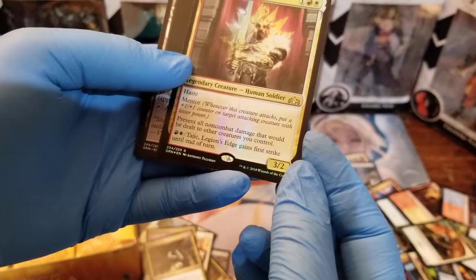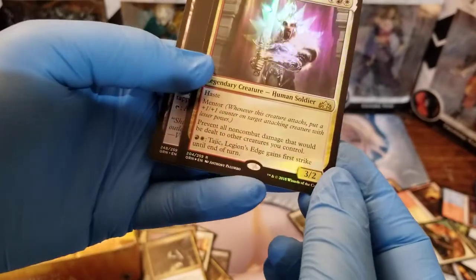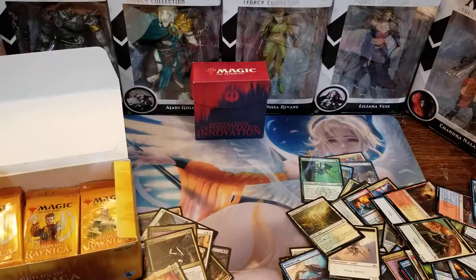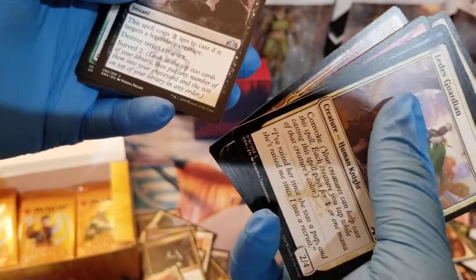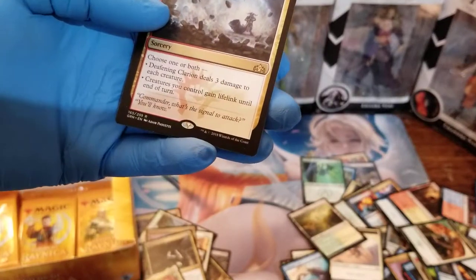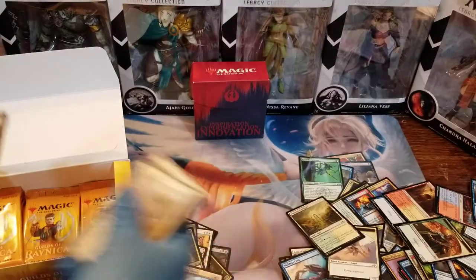I think he first appeared in the original Ravnica, then Return to Ravnica, and now we're back for Guilds. We'll wipe out those commons. We got Price of Fame as our uncommon — looks pretty useful if you're destroying legendaries. Another dual card. Deafening Clarion: choose one or both — Deafening Clarion deals three damage to each creature, or creatures you control gain lifelink until end of turn. Pretty cool.